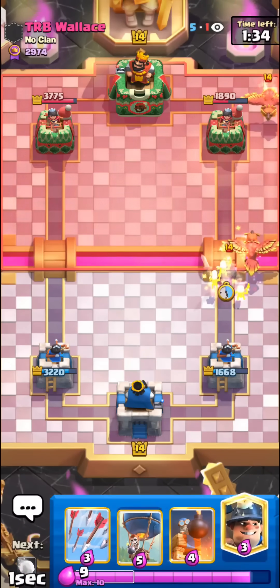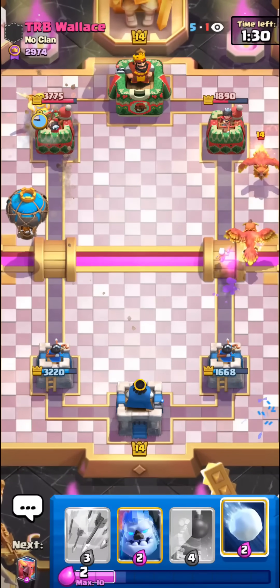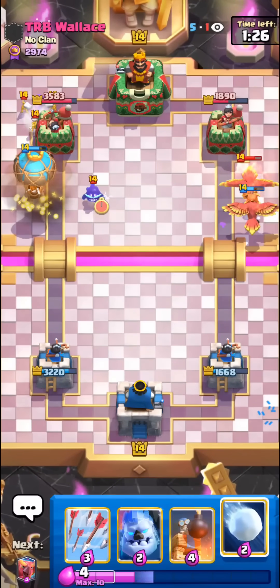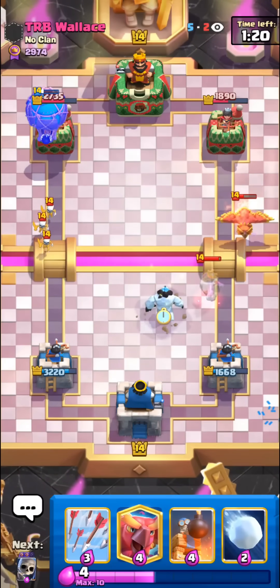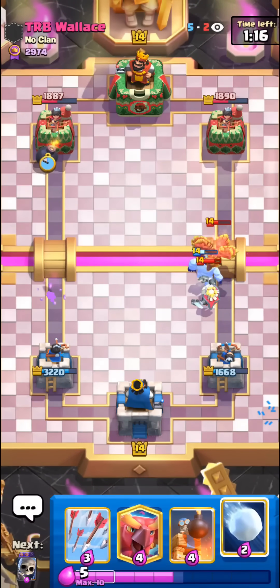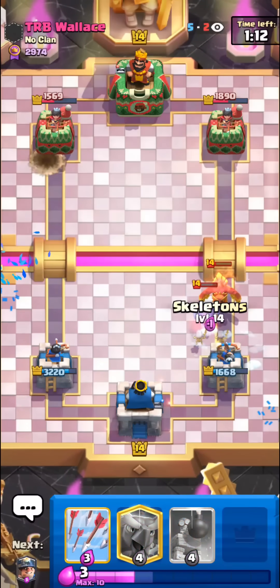I'll just skeleton surround him — we can just go in for the Miner plus balloon. He has no way to stop this. I think he's pretty much dead if I'm not mistaken. This should still be like two hits — just gonna ice golem him. We can snowball as well, make sure all of this dies. Skellies.